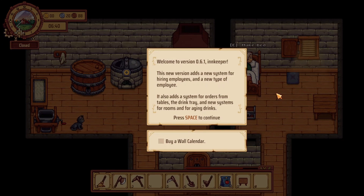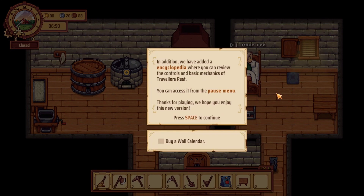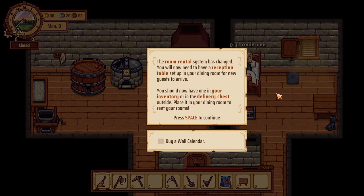It also adds a system for orders from tables, which is interesting. The drink tray, and new systems for rooms and for aging drinks. So this is really cool. There's also something about an encyclopedia — I'll have to pause and figure out what it said later on in my spare time, but hey ho.